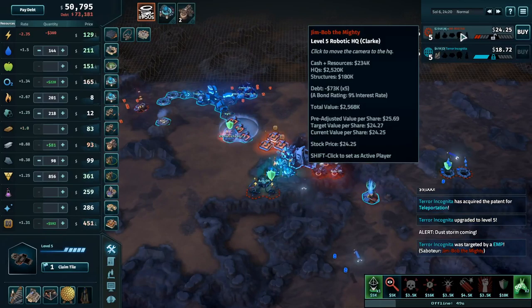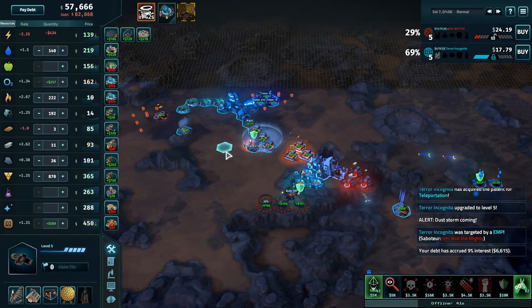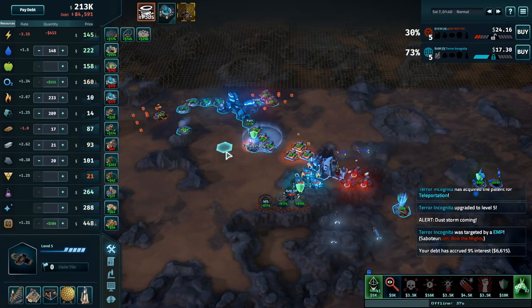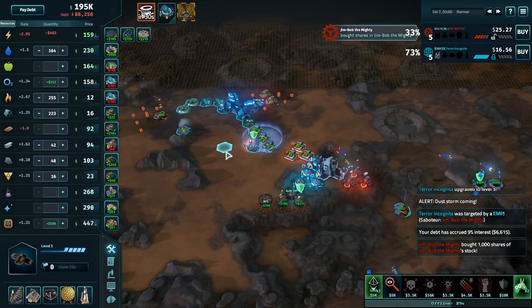There's some money to be made there for Jim Bob, who's making money hand over fist at the moment — 242k on hand. A lot of this is tied up in that silicon, which he just sold all the way down to 21 dollars. Also a lot of money tied up in water.